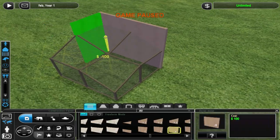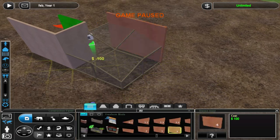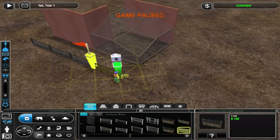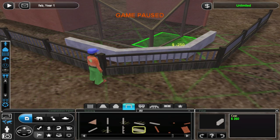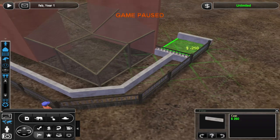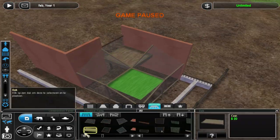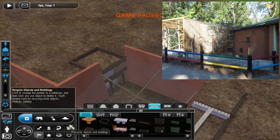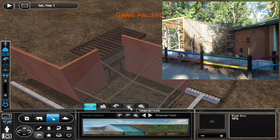We start off with a very small exhibit and it will stay a very small exhibit — it's just for armadillos. Armadillos aren't very big and they don't need a big exhibit. This is very heavily inspired by an exhibit I saw on ZooChat of Zoo Boise in the US. They have nine-banded armadillos in an exhibit very much like this one.